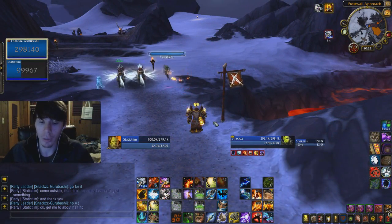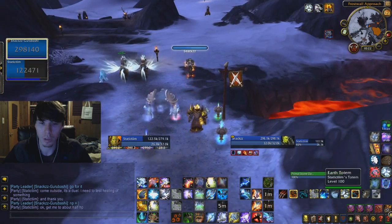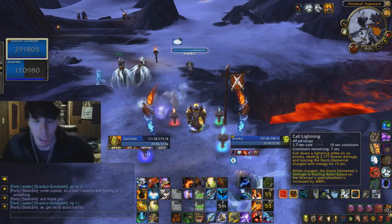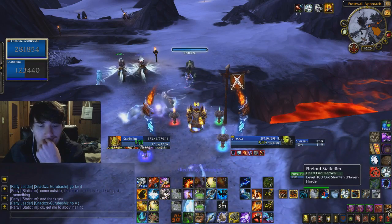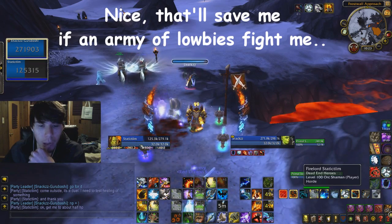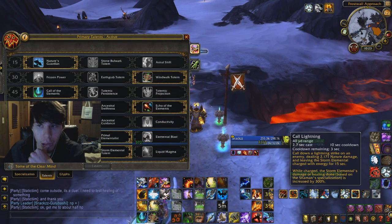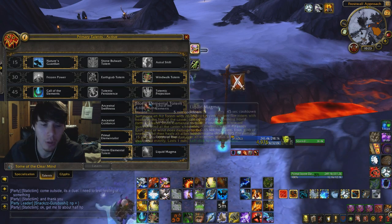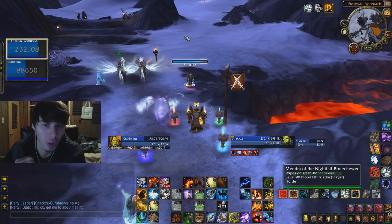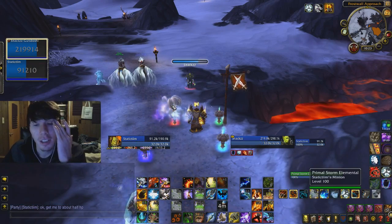Now let's test the Storm Elemental healing with Primal Elementalist. It starts off 80% stronger, and with a 300% healing increase that's 380% total. The results: 800 on crits, 500 on regular hits. That's an Enhanced Elemental casting for increased healing. This is why I get so annoyed with the talents — I just don't see why this is useful in any way. This is the enhanced version, so I can only imagine non-Primal Elemental is even worse.